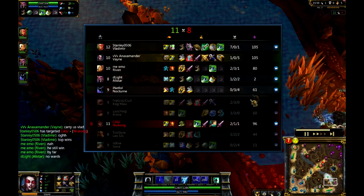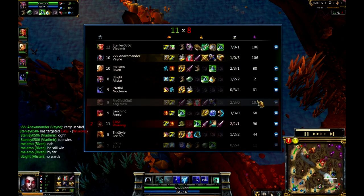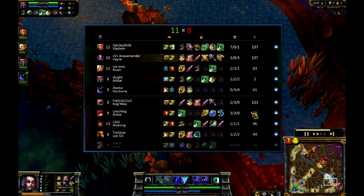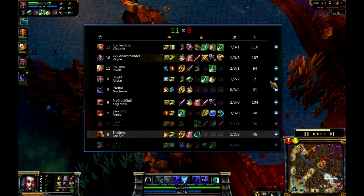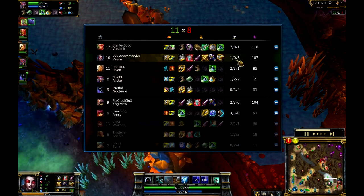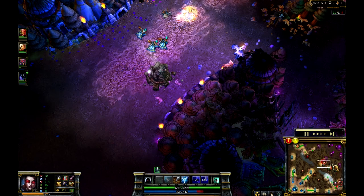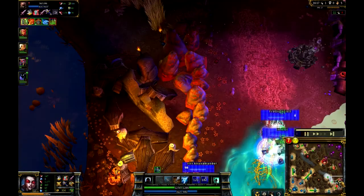And Anax is actually slightly a couple ahead of the Kog'Maw - that's pretty well tied up though. Nocturne is pretty far ahead as well of the Lee Sin. And basically all the way across the board, I think the favor is definitely going to go towards Anax's team by about 20.